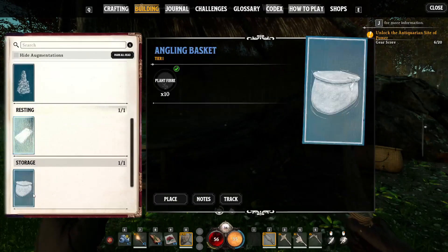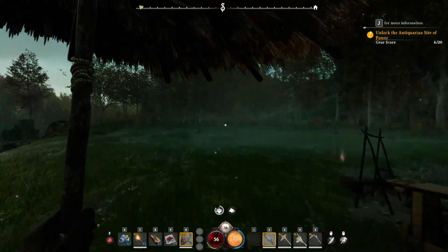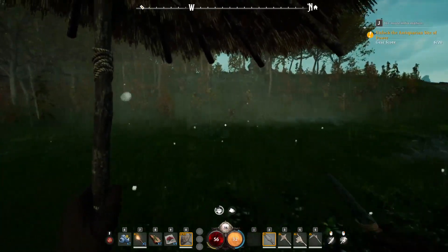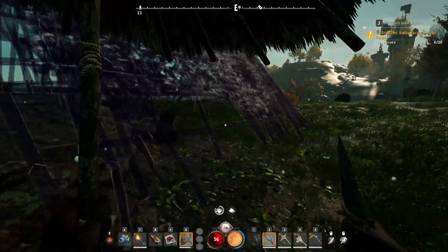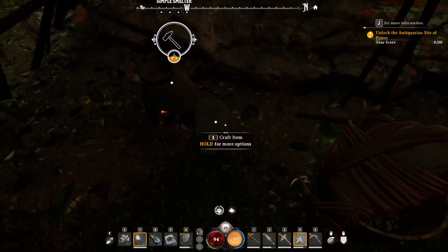Base building is pretty easy and not at all complicated — thank goodness, because we know how some of us are just really bad at it. You just gather what you need, and then boom, build it. Although, can we talk about this tiny furnace? How the hell do you make ingots from this?